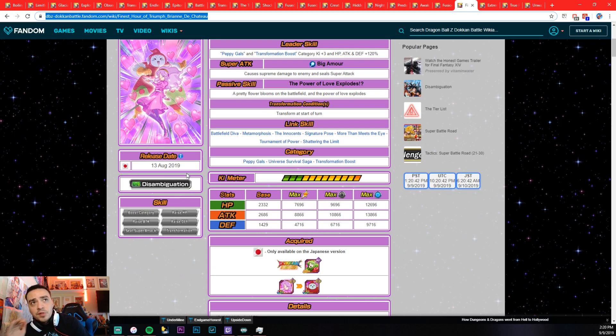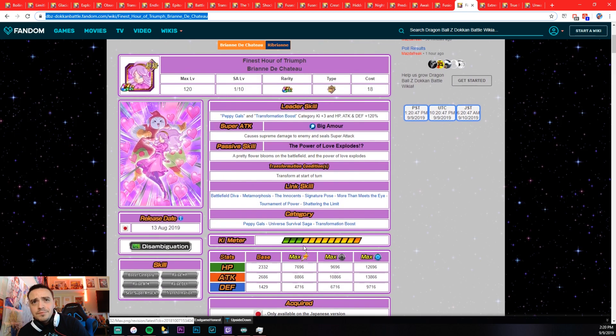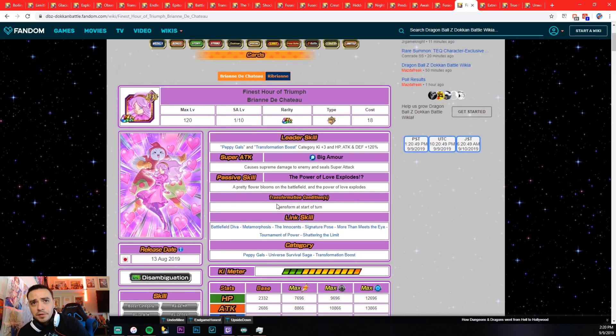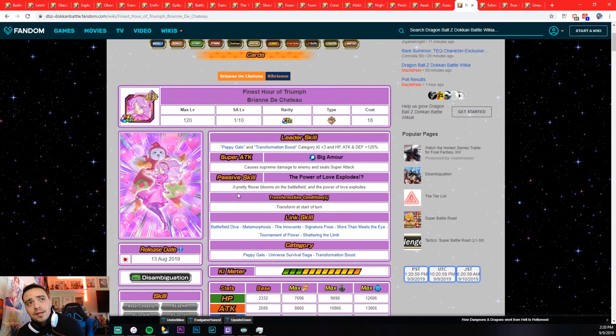Ribrianne — this is only on JP so far. She awakens and transforms at the start of turn one, so it's an instant transformation. Technically she's a transformation unit and has the easiest transformation in the game by far. But for the sake of this video, let's not count her because nobody likes Ribrianne.